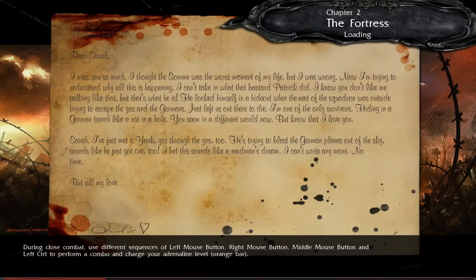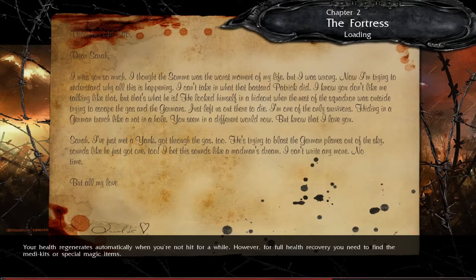Europe at that time was such a powder keg of weird international alliances — a web of complex relationships between states and rivalries. That assassination basically just set it all off. There's another letter here: 'Dear Sarah, I miss you so much. I'm trying to understand why all this is happening. Patrick locked himself in a hideout while the squadron was outside trying to escape the gas. I'm one of the only survivors, hiding in a German trench like a rat in a hole. I've just met a Yank — he's trying to blast the German planes out of the sky.'